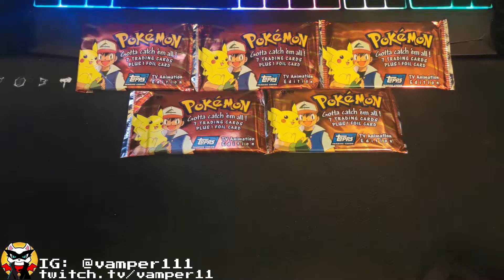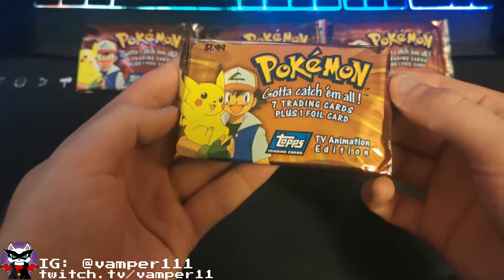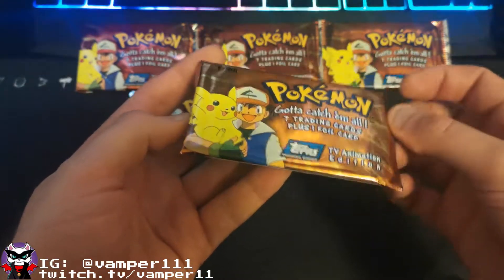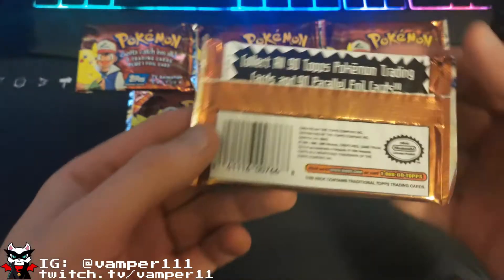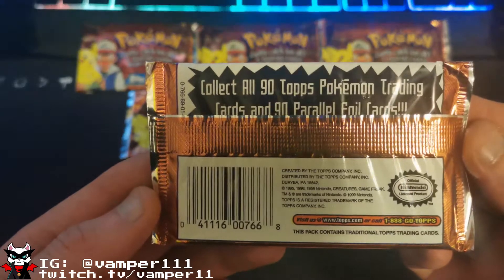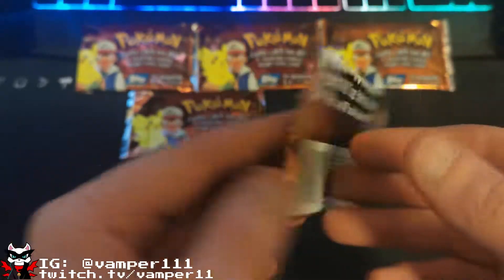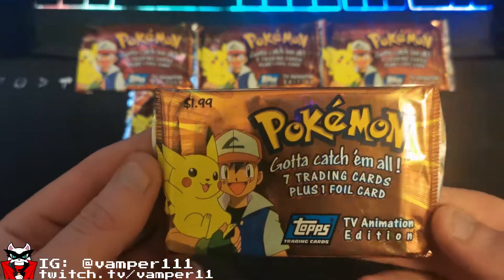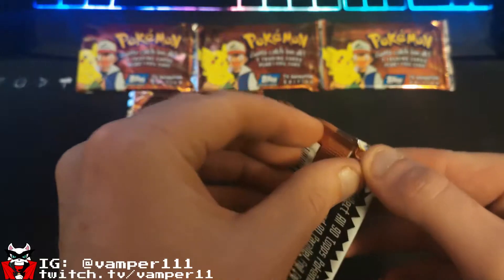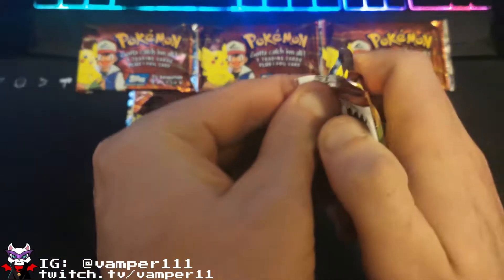How's it going everyone? What we have here is five 1991 TV animation edition Pokémon packs. I'm really hoping I haven't been duped and bought some resealed cards. You can tell quite easily by the logo on the back - first wave is a blue logo, second is black, third is green, and fourth is red. The texture of the foil also changes slightly. I'm hoping for nice smooth with no bumps in the foil. Without further ado, let's crack this bad boy open.